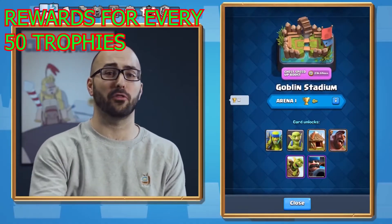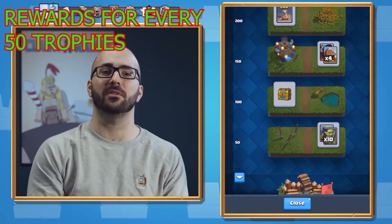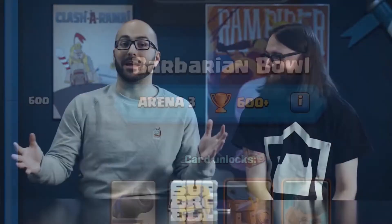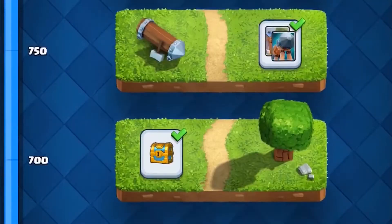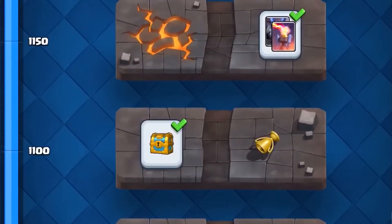But the difference is, instead of waiting until 300 trophies to get better chests and more rewards, you're going to pick up these rewards along the way and still be rewarded when you hit a new arena. There are prizes in segments of 50 trophies. You will get a different reward — this could be chests, cards, gold, gems, trade tokens, and more.